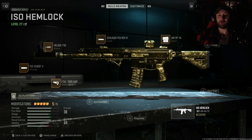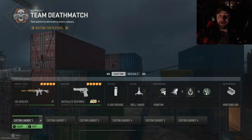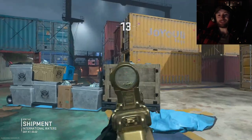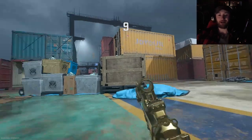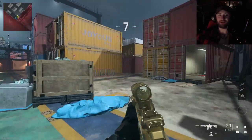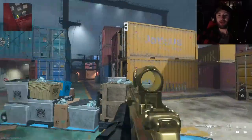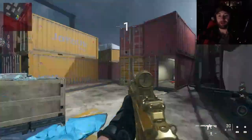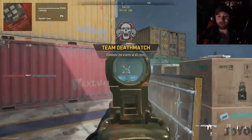With all that said, let's hop into a match and play around with it. We got Shipment TDM, so this one might go by pretty fast. This is the only time where the 30-round mag might seem like it's not enough, because this is so fast and aggressive — you'll have people spawning behind you, so the reload time could be a little bit of a disadvantage.